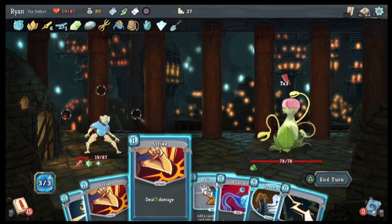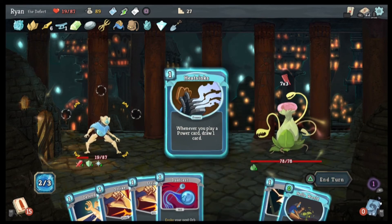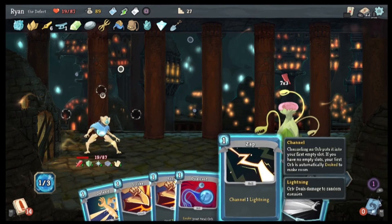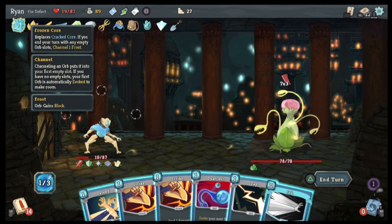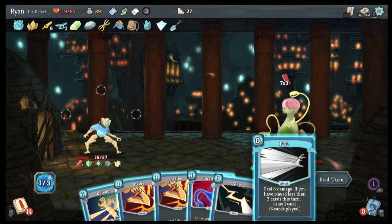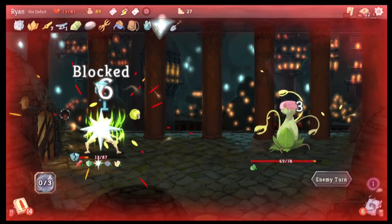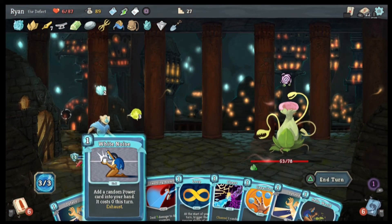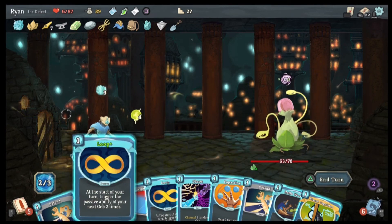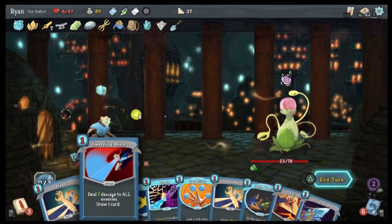White Noise. Heat Sink. Hello World, Heat Sink. We're gonna do 21 damage, we're gonna get six block — there's no point in me playing that. So we're gonna do zap, we do this, and we end up getting that defend as well. Alright. White Noise which gives us Defragment, which gives us a focus. We can do a Loop Plus, we can do a Loop Plus, Biased Cognition — that is it for that.